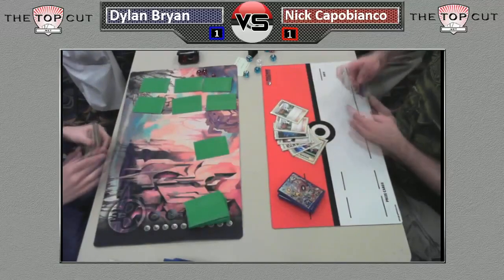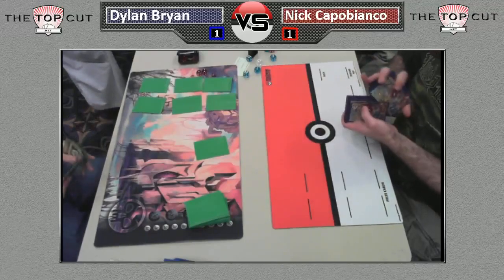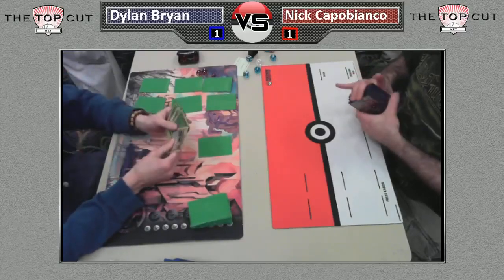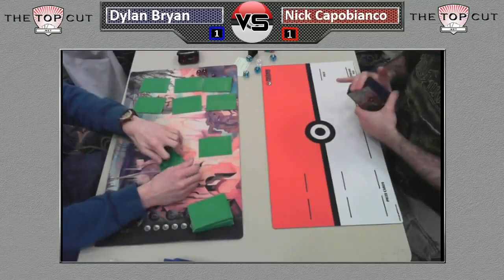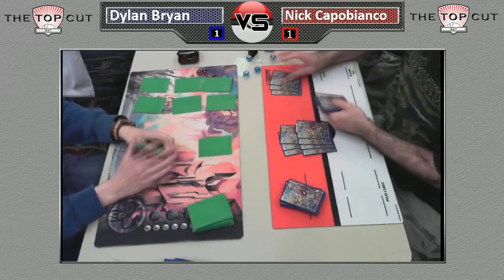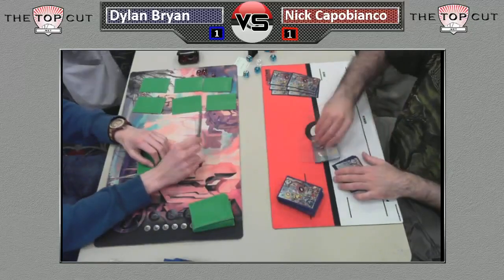There's another mulligan — that's two mulligans in a row. One thing I find interesting is that he puts his deck to the left and his discard pile to the right. He's clearly not following the guidelines of the playmat — he's placing his deck in the prize cards area, basically preferring to play with a lot more prize cards than normal. And he is in danger of getting decked here.